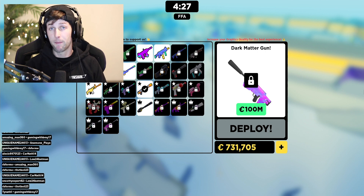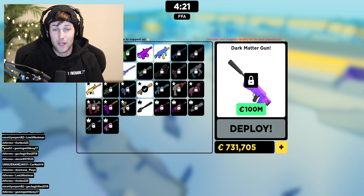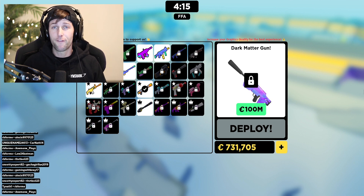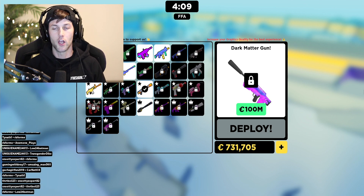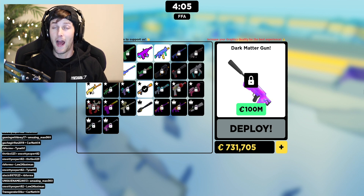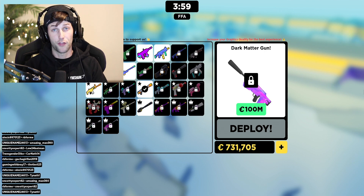One of the guns has a rapid-fire rate and the other one has a single fire rate, and we're gonna see if you can even get kills with other guns. We're gonna see how they perform and what tips and tricks you can use to strategize, so that you don't have to spend $300 on a gun. I might see how these perform and how the test plays out, and then determine whether or not I'm gonna buy the dark matter gun.